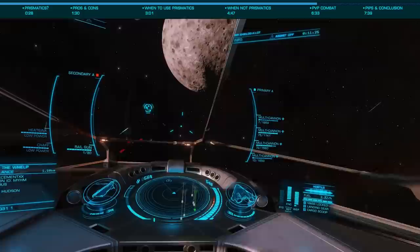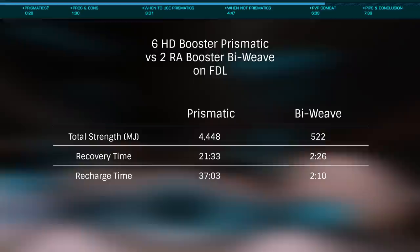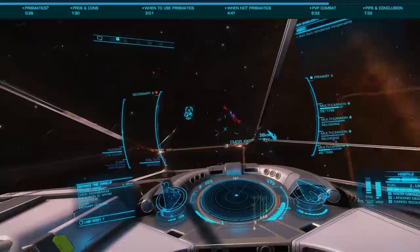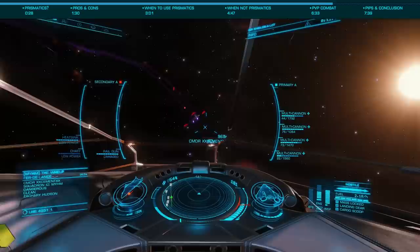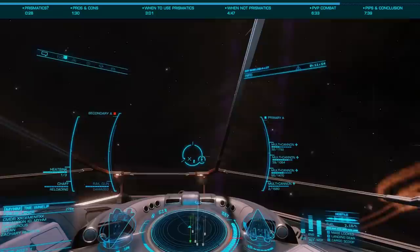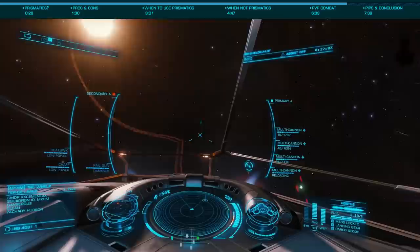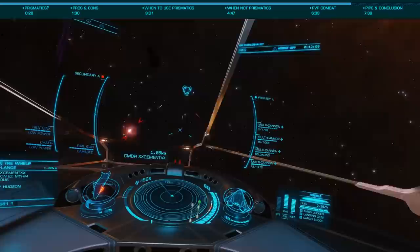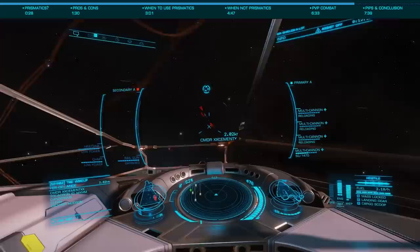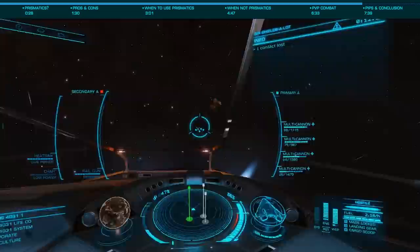For PvP, where the FDL generally reigns supreme, for most pilots — especially those new to PvP — I would recommend prismatics. It can be far less complex to deal with your shields dropping and recharging during these fights. With prismatics offering the strongest possible shields, especially when paired with cell banks, not having to worry about module damage and malfunctions as your shields drop and recover makes for one less thing to focus on. In PvP you wouldn't be able to regenerate prismatics anyway, which allows you to move pips from systems to engines and weapons, increasing maneuverability once they've dropped. I'd recommend a mix of prismatics, cell banks, and hull reinforcements, as due to phasing weapons — those that do hull damage through shields — you would never want to go with a shield-only build. Always aim for at least 1,000 or more hull integrity.